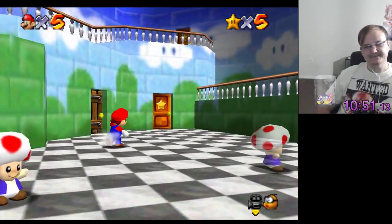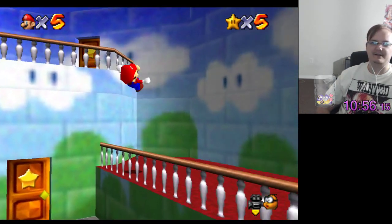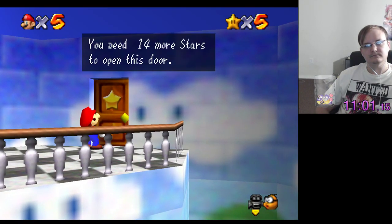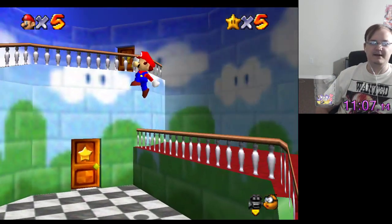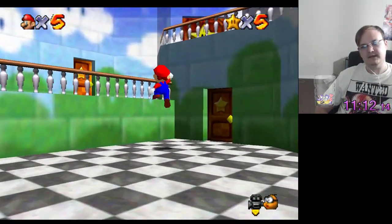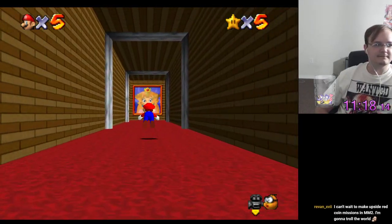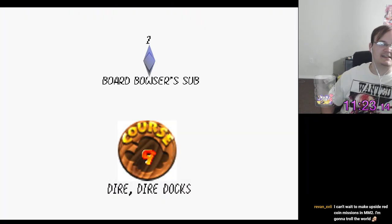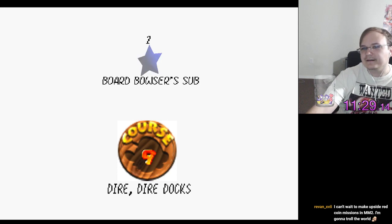Let's see what's over here. 16 for that, so I need 21 stars. I need 19 for that — that's super random. 15 for that. Can I get in here though? Yes I can. Upside red coin missions, oh man, that's gonna be great. Dire Dire Docks. What the fuck.